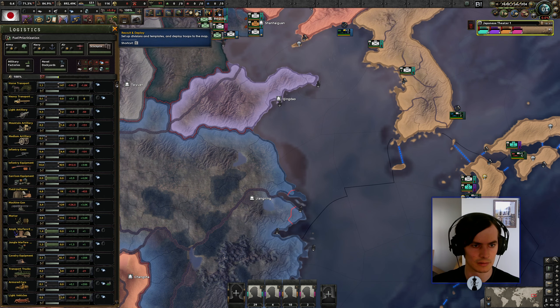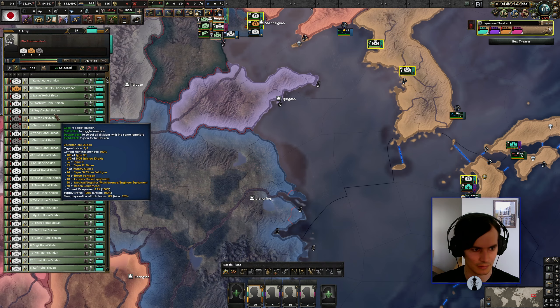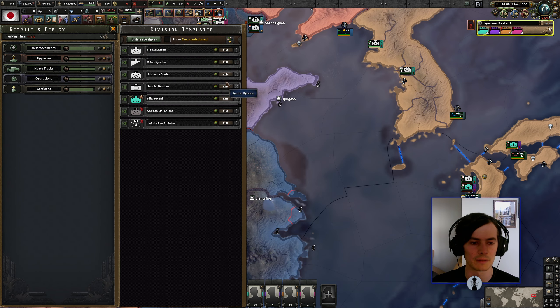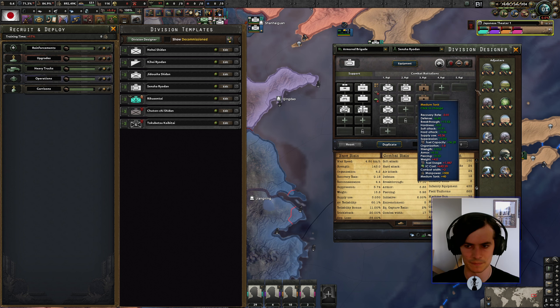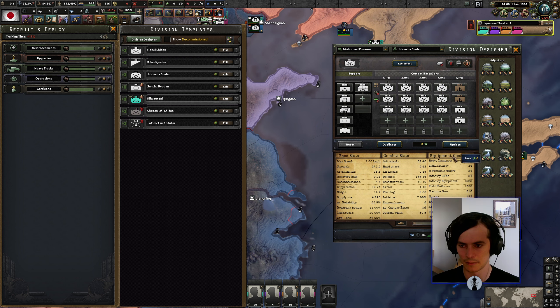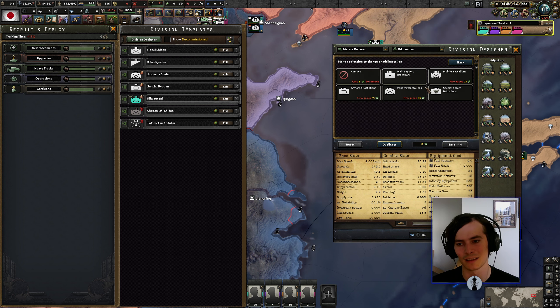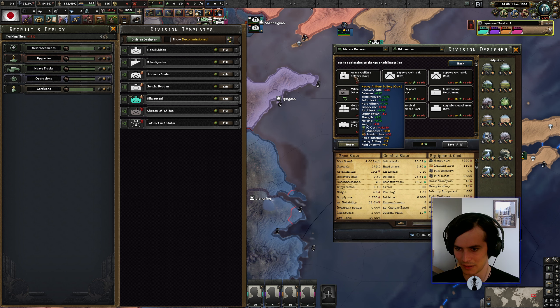Then we've got these orange units — a weird armored car, tankette, cavalry monstrosity. Those can immediately get deleted, I'm not going to use them for anything. Our tanks look fine — a very normal looking tank division, so we'll keep them around, but we're probably not going to build too many more in the short term. We do get priority reinforcement for tanks. And of course we have our marines, which include artillery — that strikes me as odd. I would have thought you'd rather have artillery in support, though that does hurt the landing penalties quite a lot.